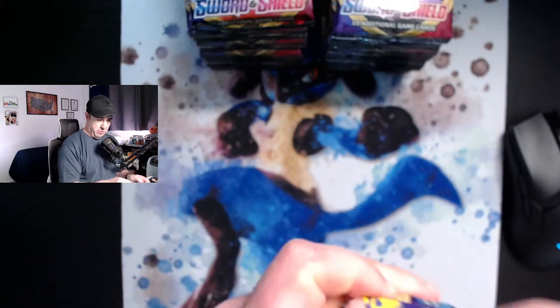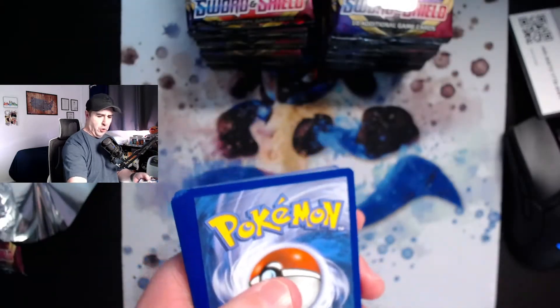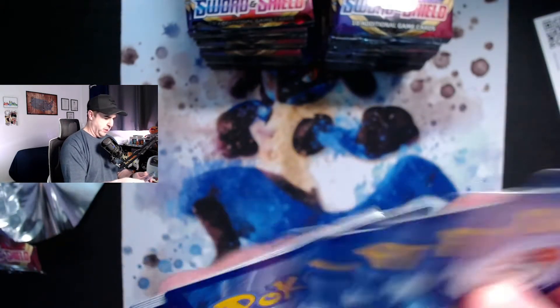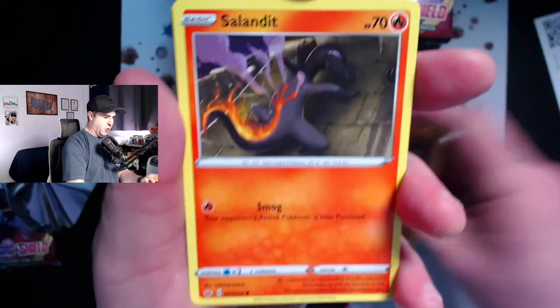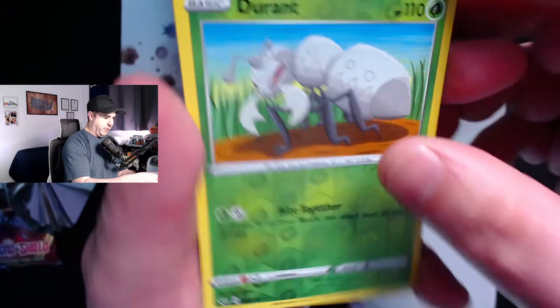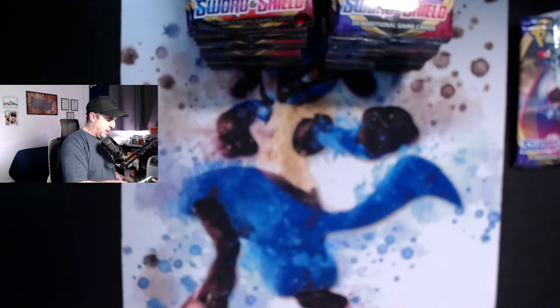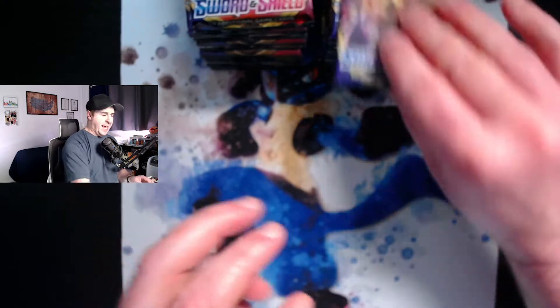Expecting big things out of these two boxes. There's lots of stuff you can pull from this set and I'm really excited. As always, if you want the codes, I always give the codes away here. I'd love for you to smash that like button and subscribe if you are new. The first pack gives us a reverse holo Durant and a Drampa. I'm doing openings Monday, Wednesday, Friday, and Saturday is the current upload schedule, with bonus videos thrown in here and there.